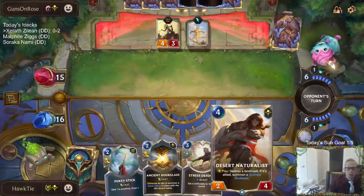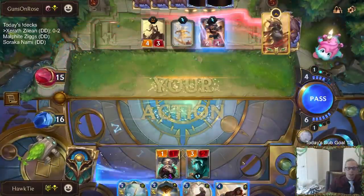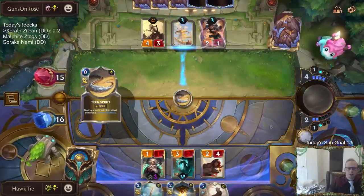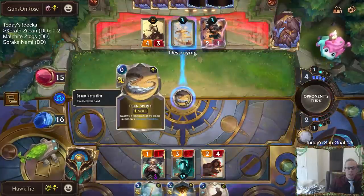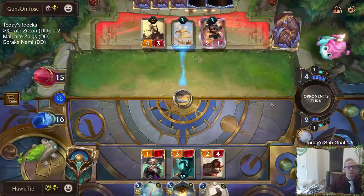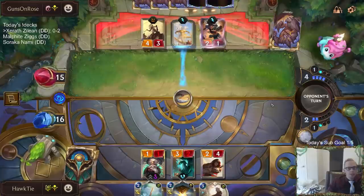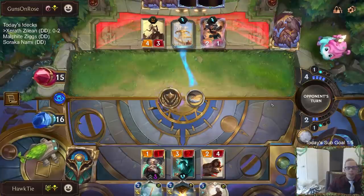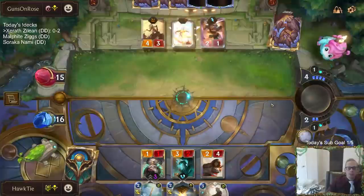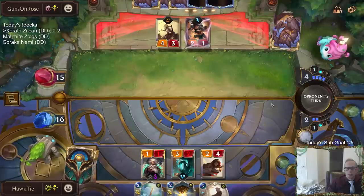Wait, I get to destroy their landmarks! I should have just led with this in case they do like a blade dance thing. That's a good Teen Spirit — get rid of that Emperor's Dice. That's pretty good. So we killed an Aurelia, we killed an Azir, and now we killed an Emperor's Dice. So we killed one of each of their three champions.